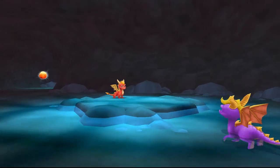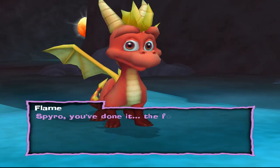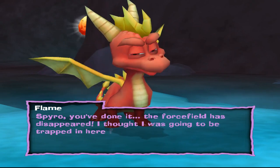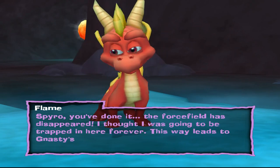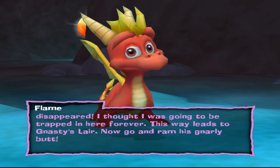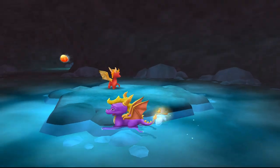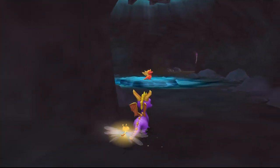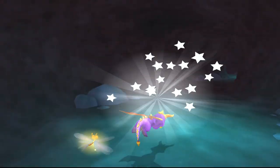Oh yeah, then we get to meet this guy, who is literally Spyro. Spyro, you've done it! The force field has disappeared! I thought I was going to be trapped in here forever! This way leads to Nasty's lair. Now, go and ram his gnarly butt! Why would I want to ram his butt? Remember those eggs? Suspicious, right? Keep that in mind.